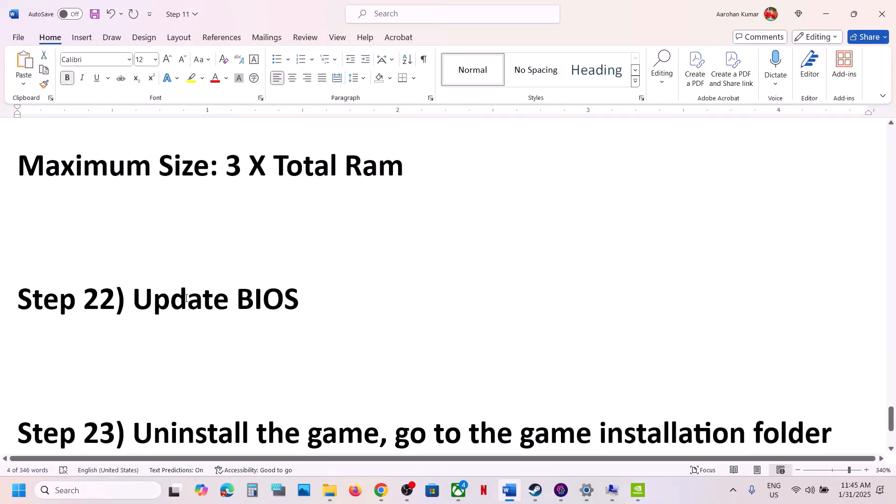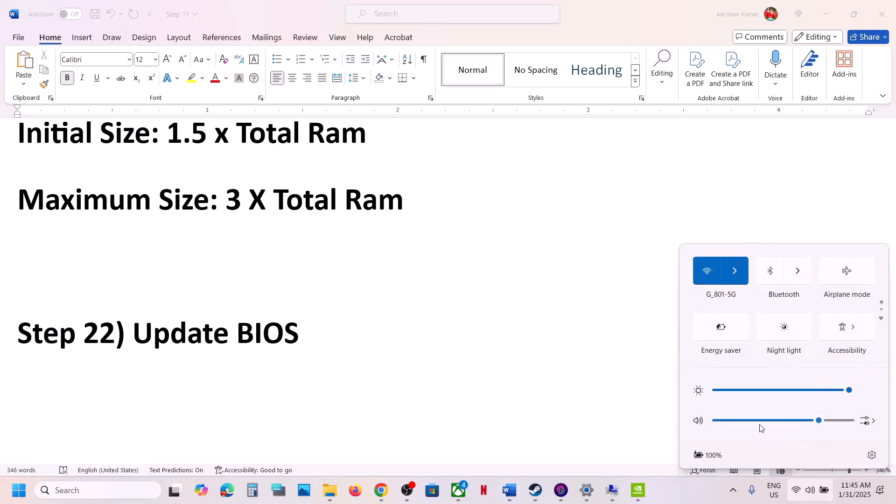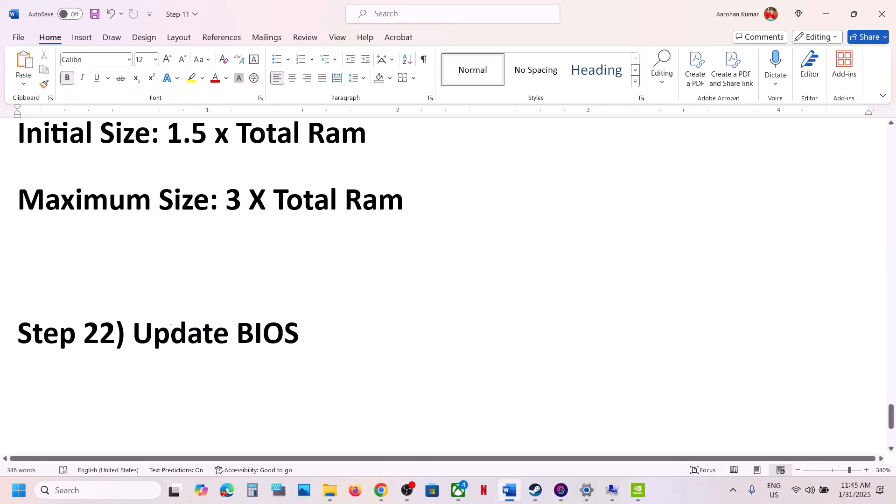The next step is to update the system BIOS. Go to your system manufacturer's website, select your computer, and update the BIOS. For laptops, make sure the battery is above 10% and the AC adapter is connected when updating. After the BIOS update, log in and launch the game.